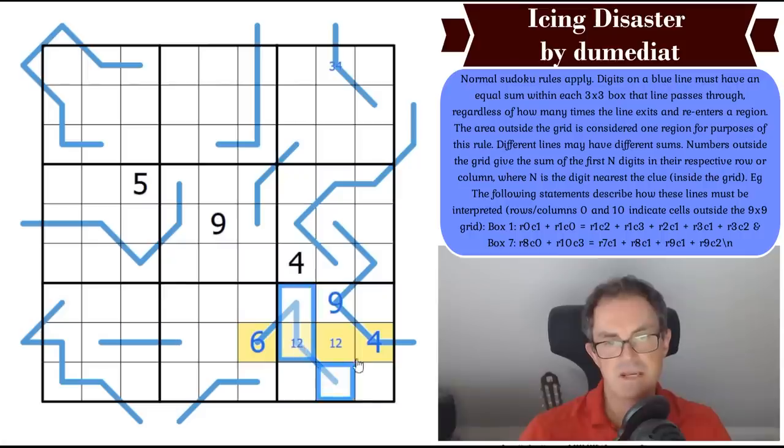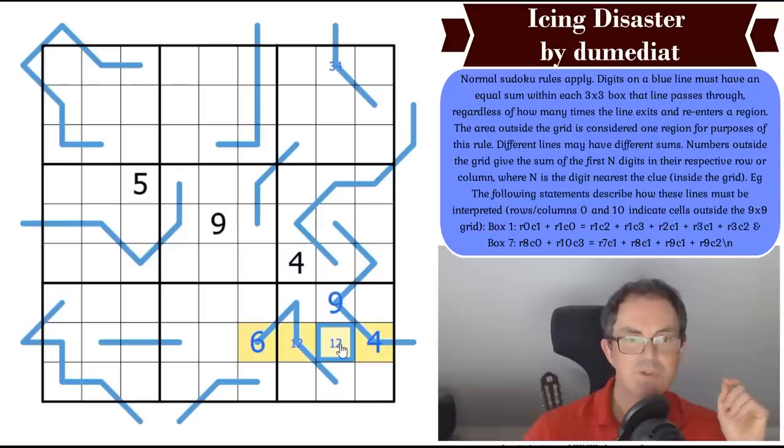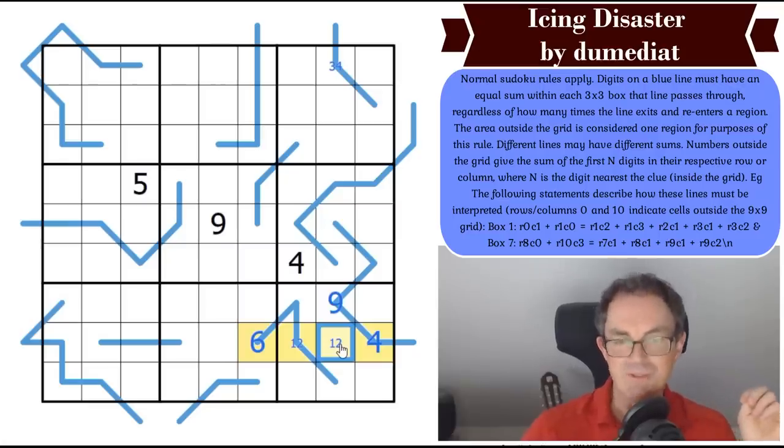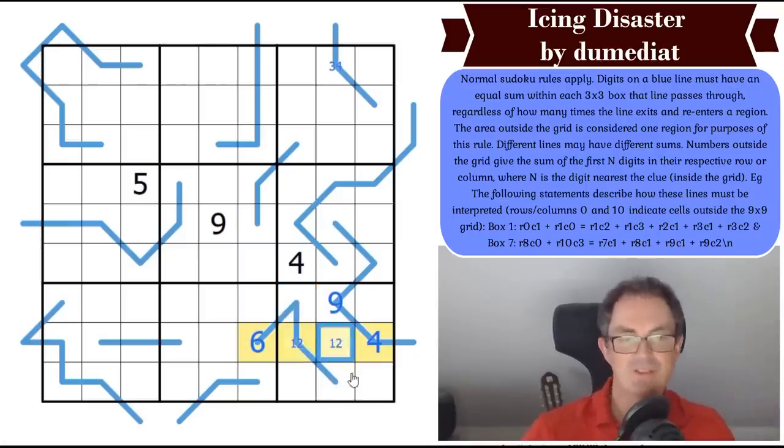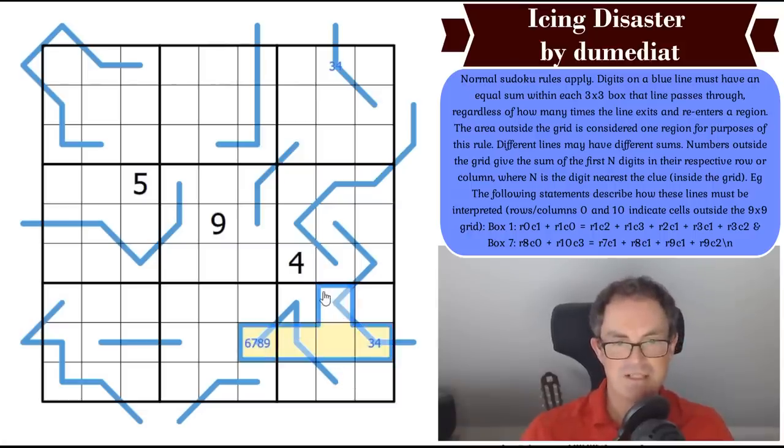So this digit is a 3, and that means whatever that digit is, it's summing to the same as those two digits. And now this cell can't be a 6, because if it were 6 it would need 1-2-3 on its line and it can't have them. So this is either 1-2-4 if the total is 7, or 1-2-5 if 8 — there's always a 1 on this line.